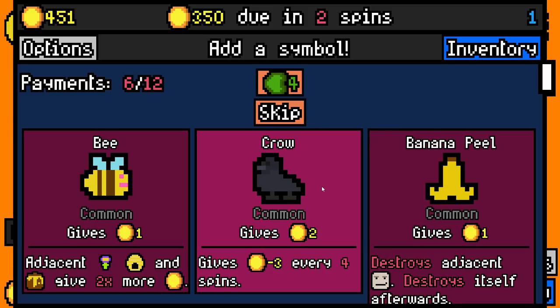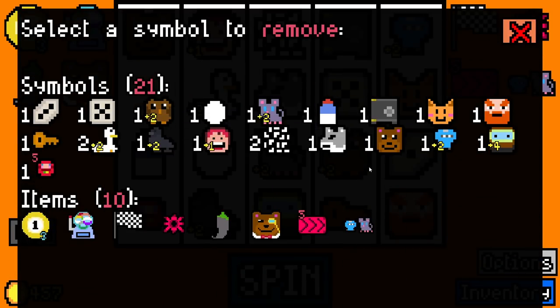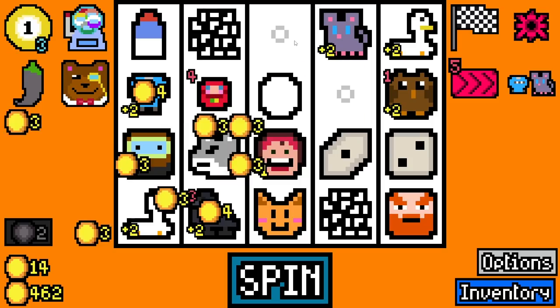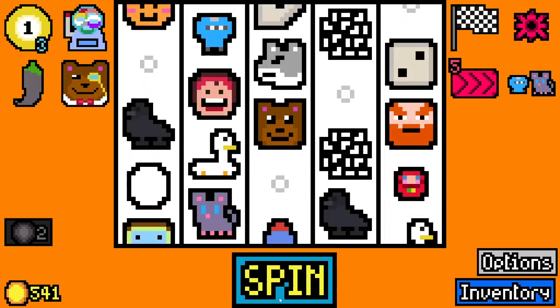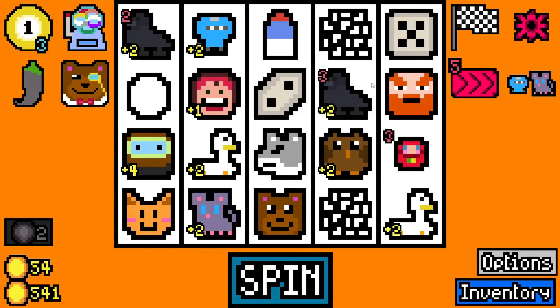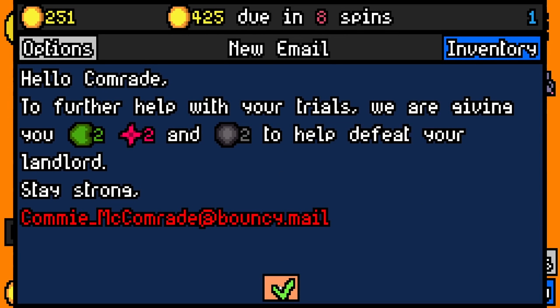Every four spins gives minus three. So four, eight, twelve, sixteen — this is going to give us thirteen every four spins. I feel like that's worth it, surely. Let's get rid of the flower and the coin. The key and the safe are now gone. We roll 80. I'm going to add another crow — it's all about the birds right now. We'll pay 350 with 251 spare.